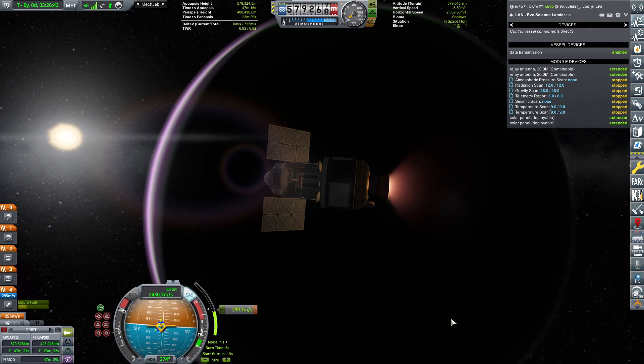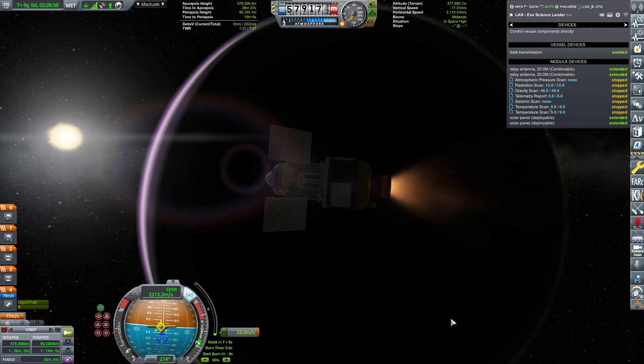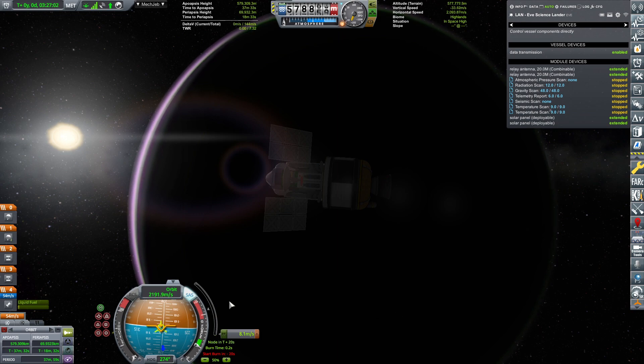As you can see, we have just the right amount of delta-v to be able to de-orbit. I'm going to aim for a periapsis around 70-ish kilometers. But who's counting? And I'm going to set the computer to always point retrograde.